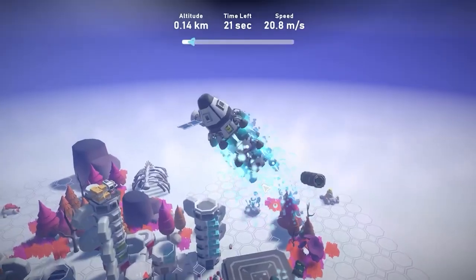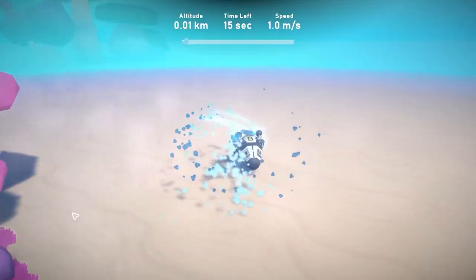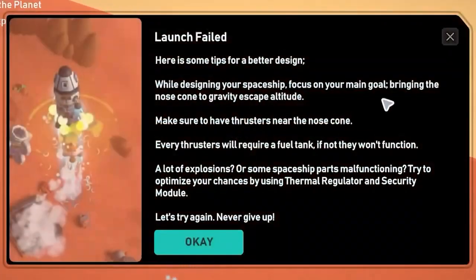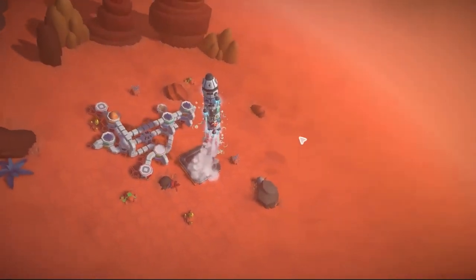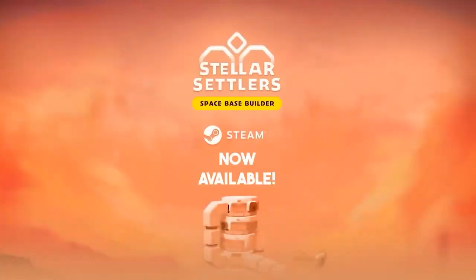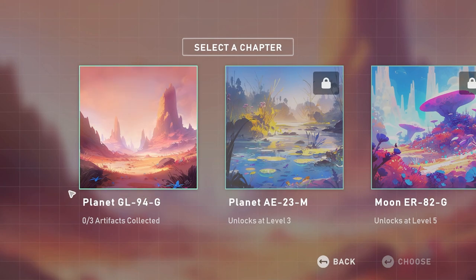Set in the depths of uncharted space, you embark on a cosmic adventure, taking control of a space settlement and building a thriving colony on alien planets with different challenging and hostile environments that want to destroy your colony. So there's going to be combat in this game — it's more in the vein of RimWorld. It seems super fun, so let's jump right in.